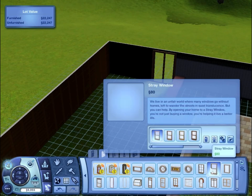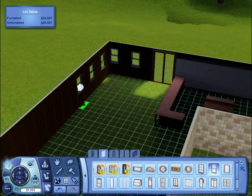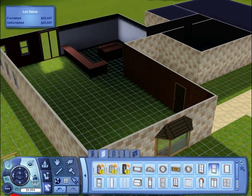I guess we're just going to go with these basic straight windows then. I'll just put two apart. I'll just do that for the dining room because they don't have a specific window there.